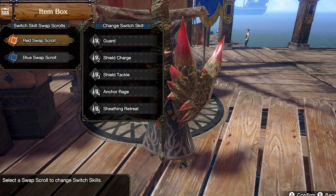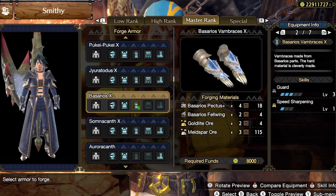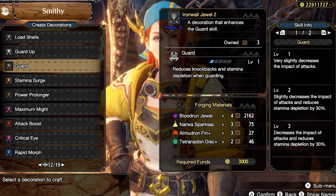Now that you're ready to start, pick a Lance and pick these switch skills — I think they are the easiest to start. And if you want even more comfort, craft the Basarios Vambraces that will give you 3 points in the Grout skill, which will be very useful, especially when you start and even after. Or craft 3 Grout decorations and slot them on your armor.